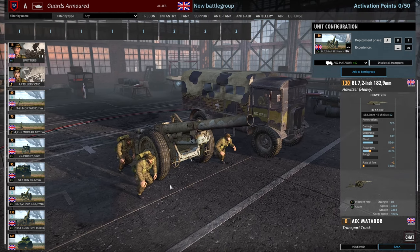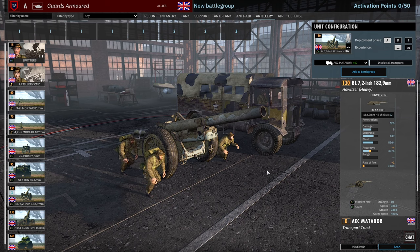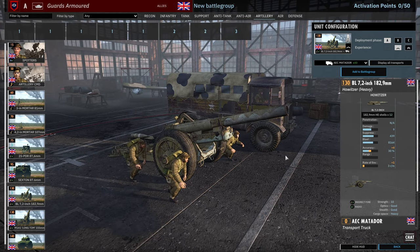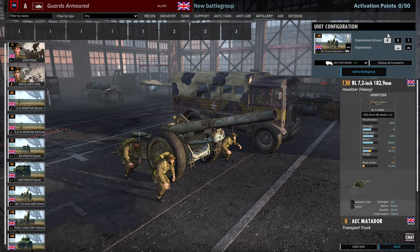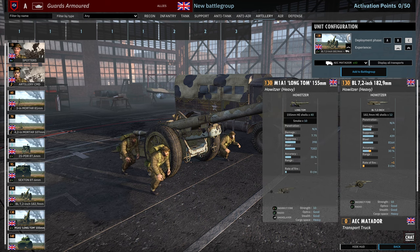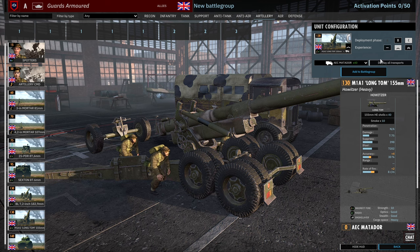Then we have the 7.2 inch howitzer — this thing is a beast. 183mm or so of HE going downrange. Rate of fire is a little low but they certainly pack a punch. 1 available in A, 2 in B and 4 in C, and they come in with free VET which pushes them to a rate of fire of 4. Very, very nice. Then there are two cards of M1A1 Long Toms, available in A, B and C — 1, 2 and 4 availability.